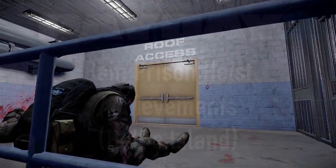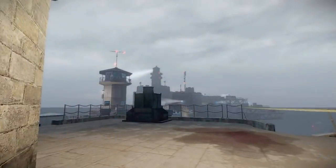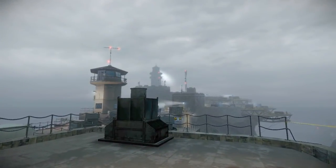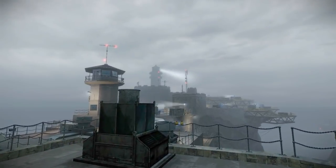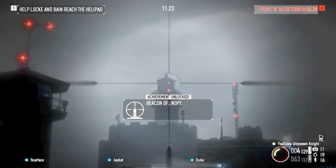When we first exit the prison area and gain access to the roof, we'll be greeted by a very special scene. Far behind in the background, we'll see a lighthouse. Let our Ichi Trigger Finger do the work and enjoy the achievement.